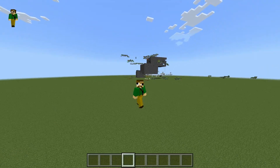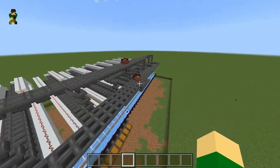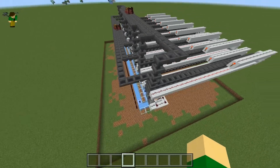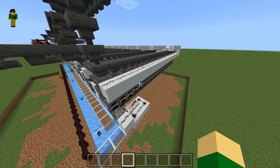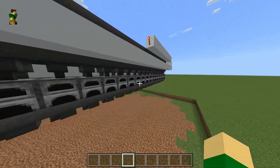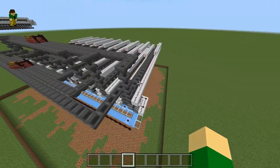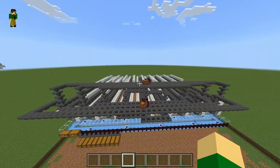Hey guys, this is readfreak7 and welcome back to another Minecraft redstone tutorial. Today we're looking at a furnace array — it's a 225 furnace array with nine rows of 25 furnaces. Each row outputs items at hopper speed and takes in items at hopper speed, so the timings are very tight and pretty much perfect. If you want more information on how this system works, ill mango has a video on it — I'll leave a link in the description.